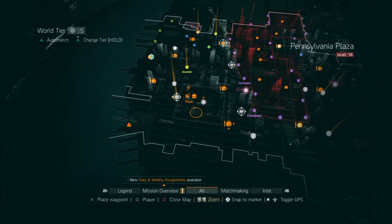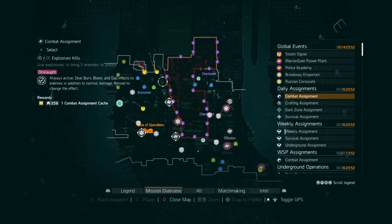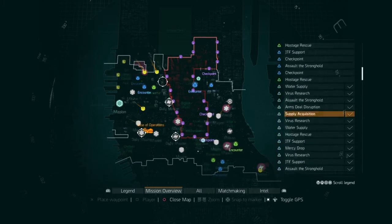The next thing I want to talk about is the new events out for global events. We have five of them that you can do, and I think one of them is an incursion. You're gonna have Stolen Signal, the Warren Gate Power Plant, Police Academy, the Broadway mission, and Russian Consulate. I'm gonna assume those missions at the bottom are probably going to be somewhat easier, and Stolen Signal is probably going to be a tough one. I've done the Power Plant mission before and it's just kind of drawn out — if you're trying to do that by yourself it's really hard, you could probably do it with one other person if you both have decent builds.